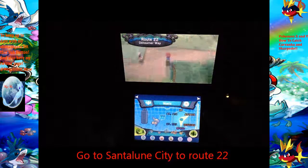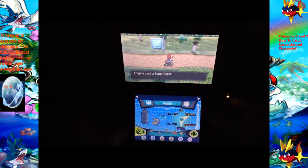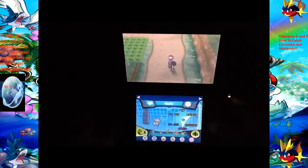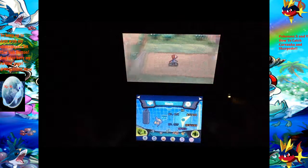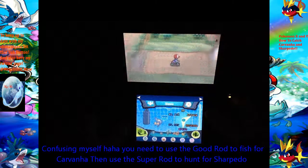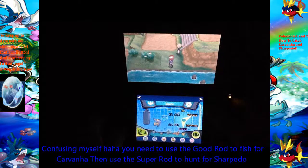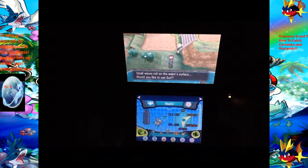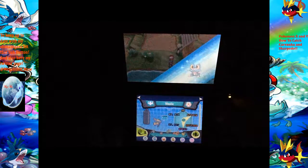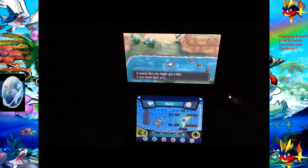Be close to that Elite Four place, kind of. Where you get the Devon Scope Knight thing, be down here. And obviously, you have to use either the Super Rod or the Good Rod to get both of them. Let's pass that person and use my good old Froakie over here.